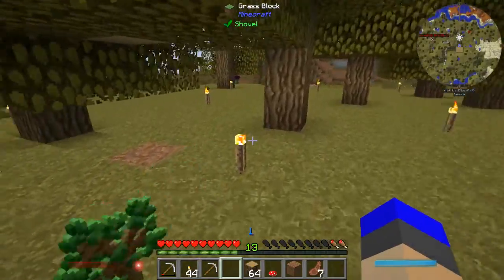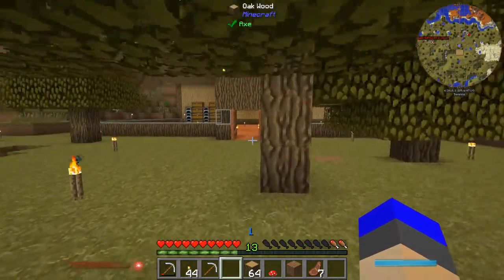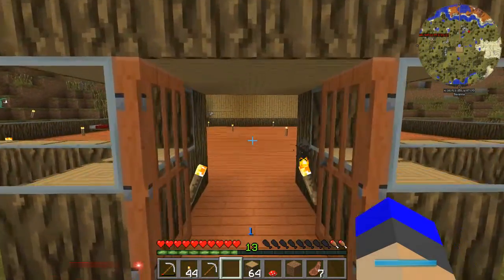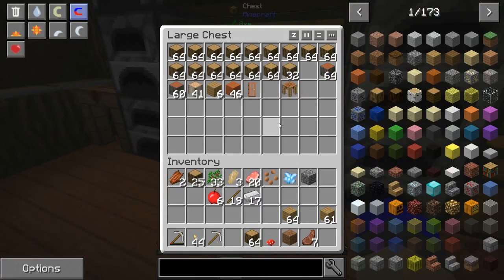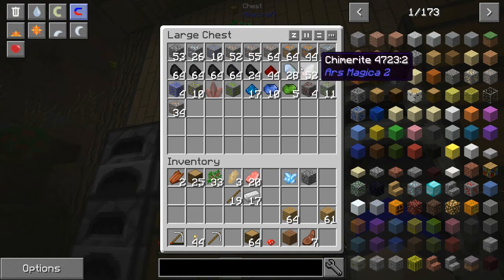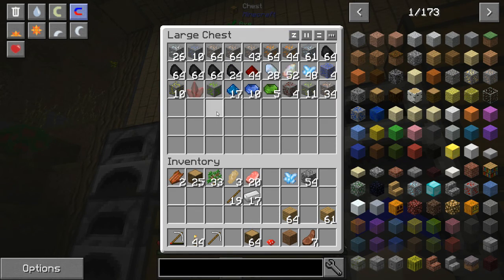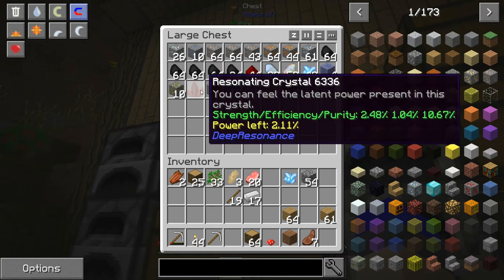All I've done is build the house and cut down an absolute crap ton of trees. But I found a really nice area to build on. I've gathered a load of plant stuffs and pig fat — never seen that before. I've done an awful lot of mining. I was down in that cave there — that cave is huge — and I got all of this stuff out of the cave. Even this, a resonating crystal, which has only got 2.11 power left in it. But it will get us going if we get into deep resonance.